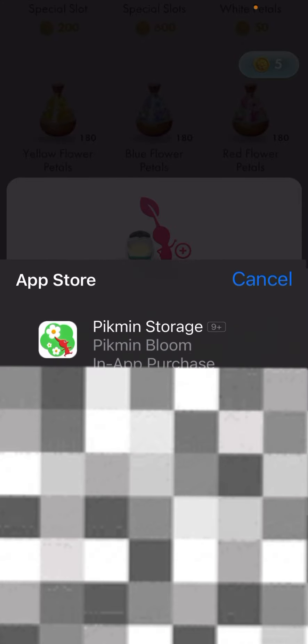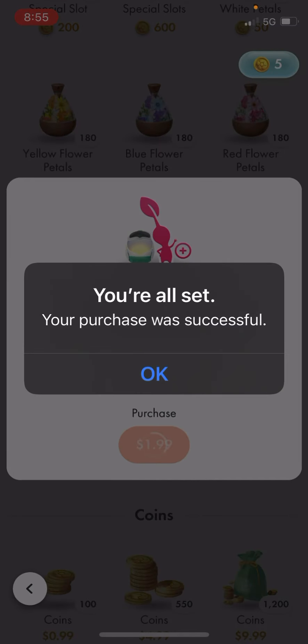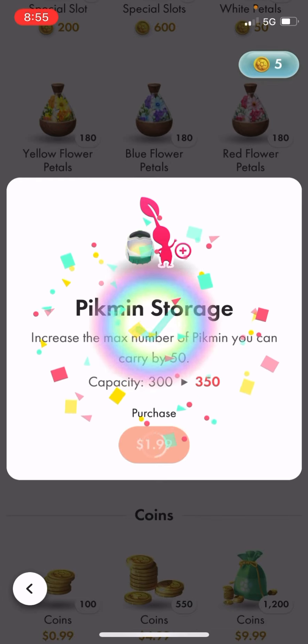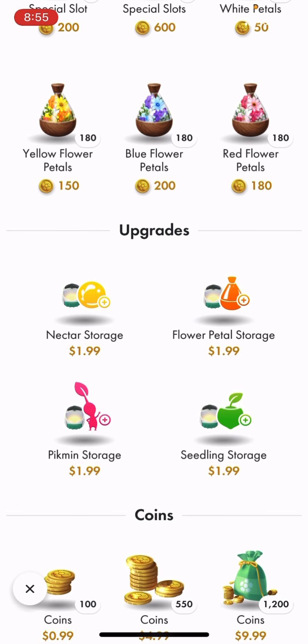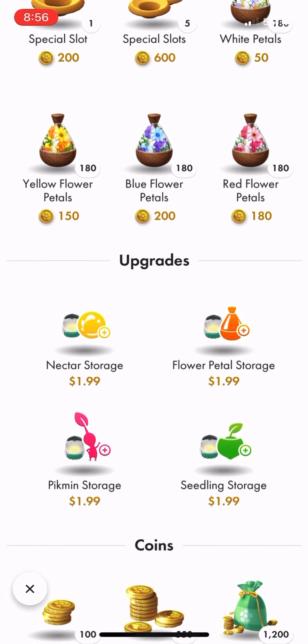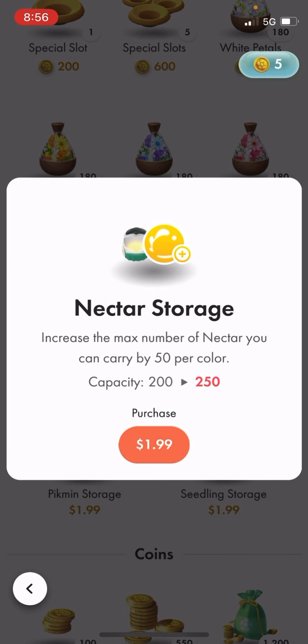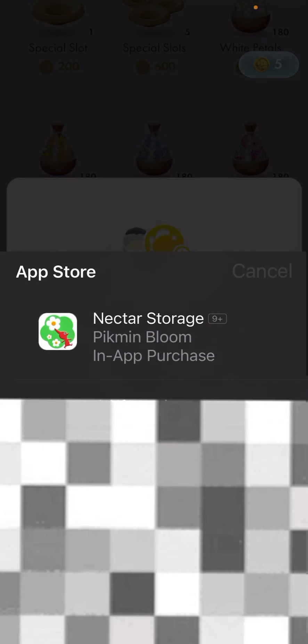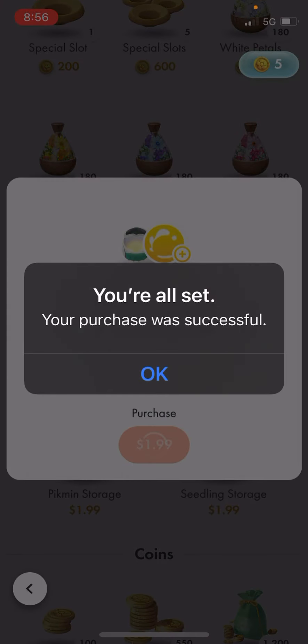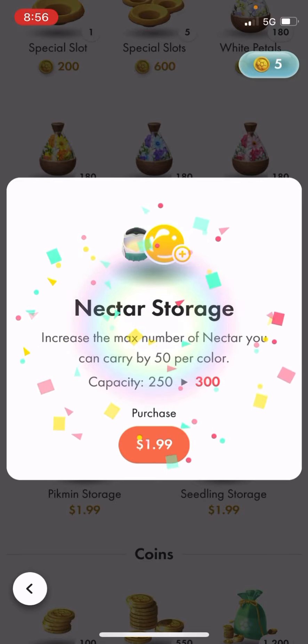I'll blur that out. What is that? Standing storage. We'll think about it, maybe. I always can use more Nectar. Nectar — and that is complete. Upgraded. All set. Awesome.